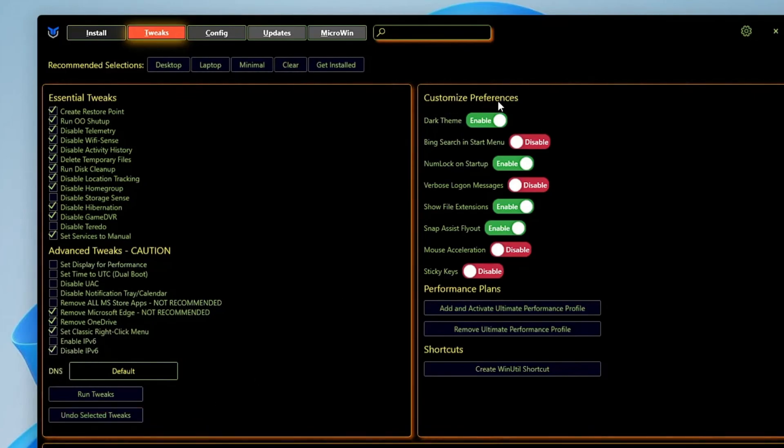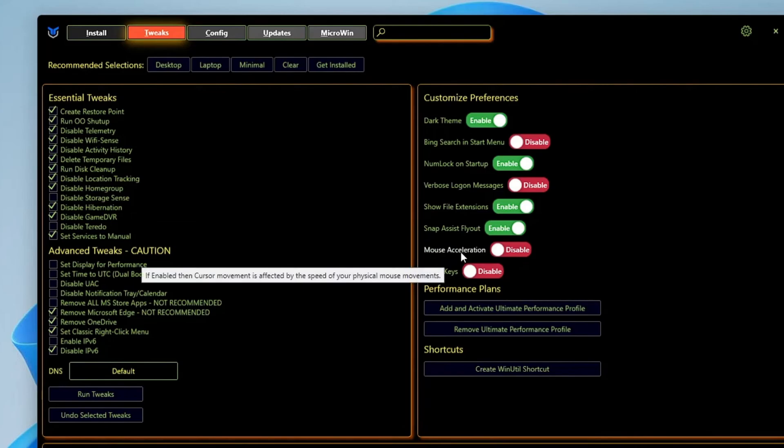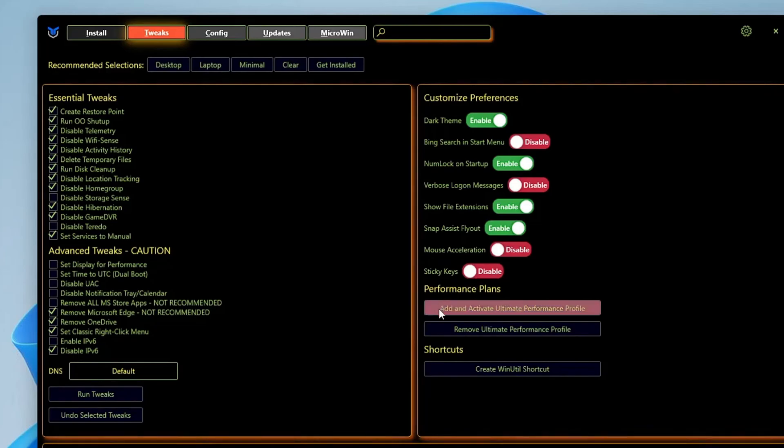On the right side you get Customized Preferences. Dark Theme — enable if you want. Bing Search in Start Menu — you can disable it. File Extension — I won't recommend you to disable it. Mouse Acceleration — keep it enabled. If you really want to enjoy gaming, you can disable Sticky Keys. For Performance Plan, if you want the ultimate power plan, go ahead and check that option.